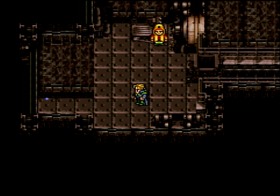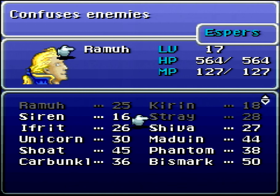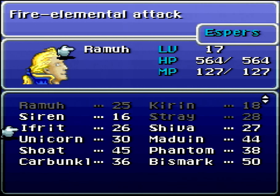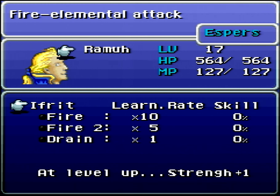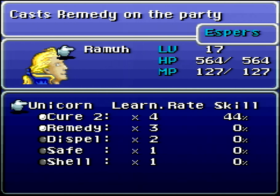We just got a bunch of new magicite, so let's take the opportunity to check it out and talk about the summons, which I haven't really mentioned so far. We've summoned Ramu — a Bolt 2 level effect — and Kirin, which will cast Regen on the whole party. For the others: Siren's summon is Hopesong, which mutes all enemies. Stray's is Cat Rain, which confuses all enemies. Ifrit does Inferno, a Fire 2 level effect. Shiva does Gem Dust, an Ice 2 level effect. Unicorn casts Remedy on the whole party via Heelhorn, and teaches Cure 2 at a fast rate, plus Remedy, Dispel, Safe, and Shell — all pretty good spells.